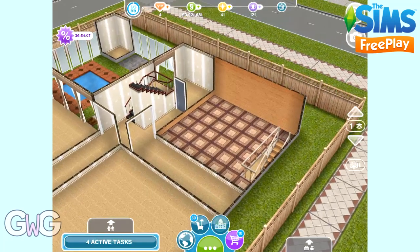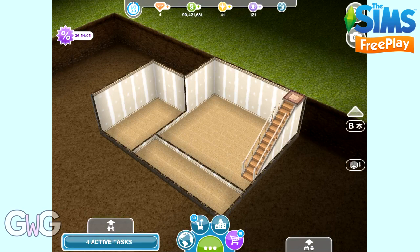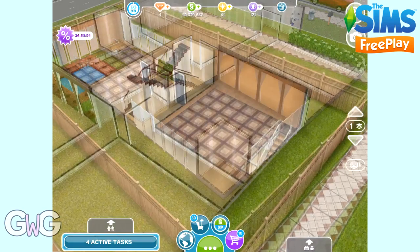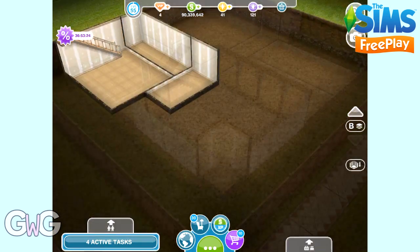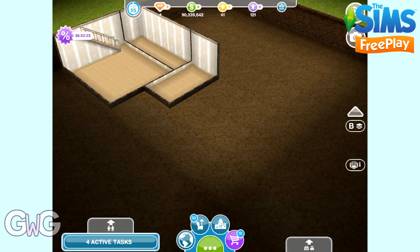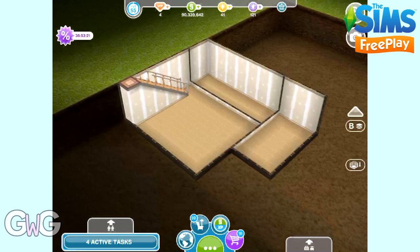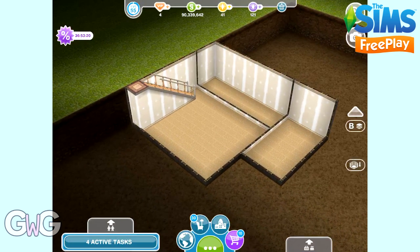So those three discovery quests need to be completed in the order they are in this video: patios first, then balconies, and then basements. You can find Bree in the park — this is the sim you need to talk to to start each of these quests. You can start the balconies one 24 hours after completing the patios one, and the basements one 24 hours after completing the balconies one. You also need to have completed the multi-story renovations quest to be able to start the balconies one.